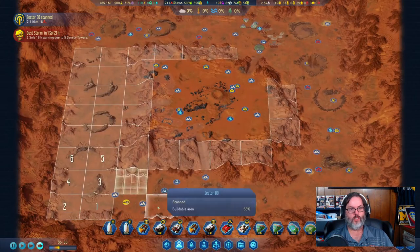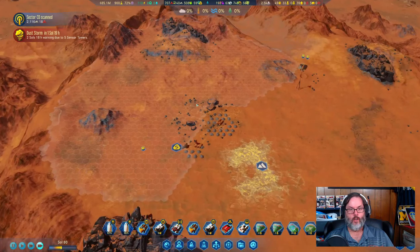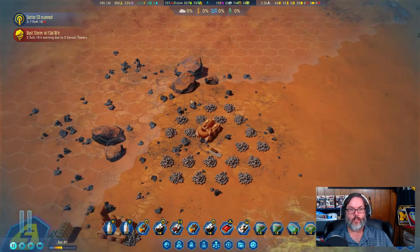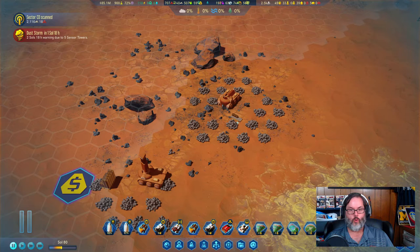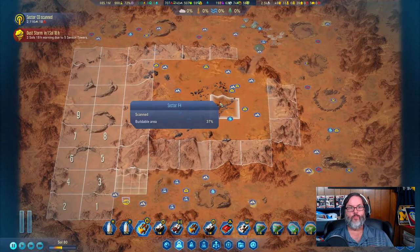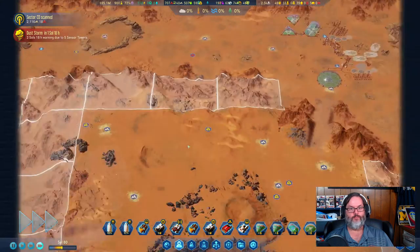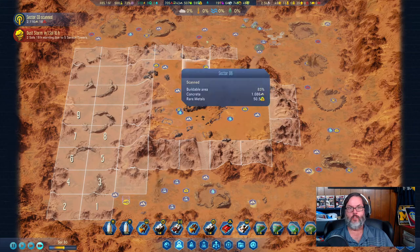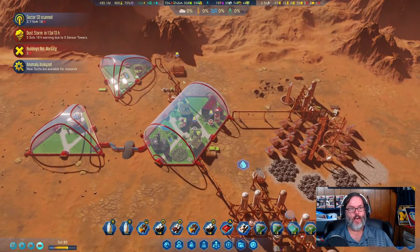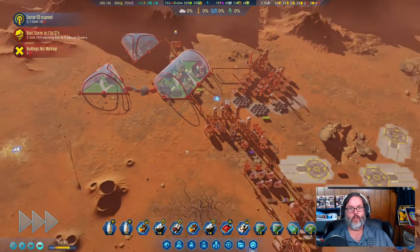We've got an anomaly that we've discovered. We're working our way around the base. Looks like one of our drillers is done up here, and we've got a small quantity of rare metals. Let's go work on that metal deposit — we've got a good supply of rare metals. We're up to five jobs that we need. Research is full, so we'll keep that plugging away.